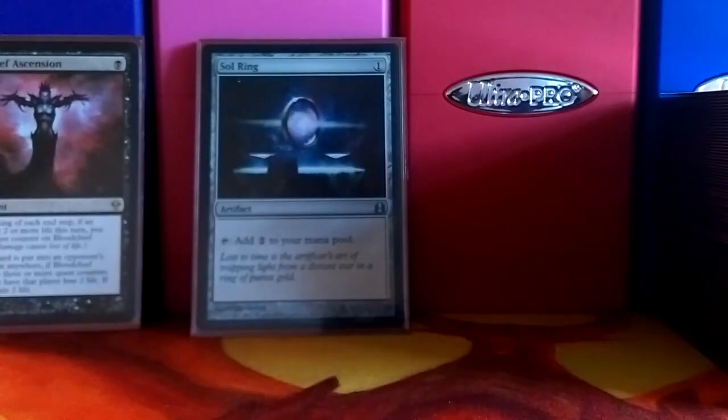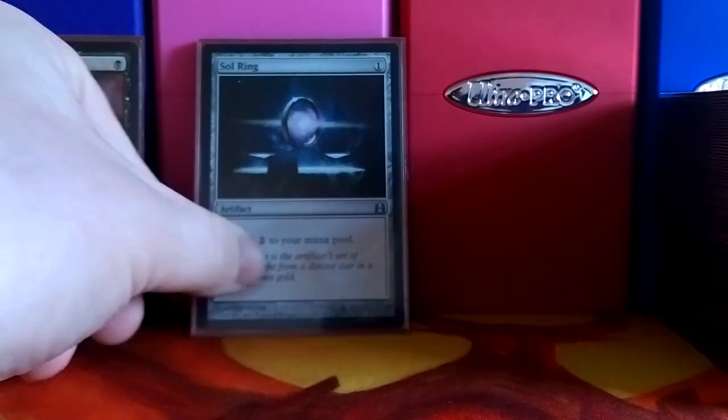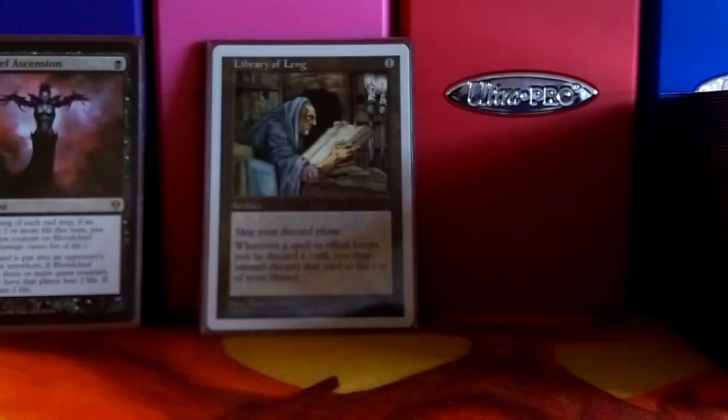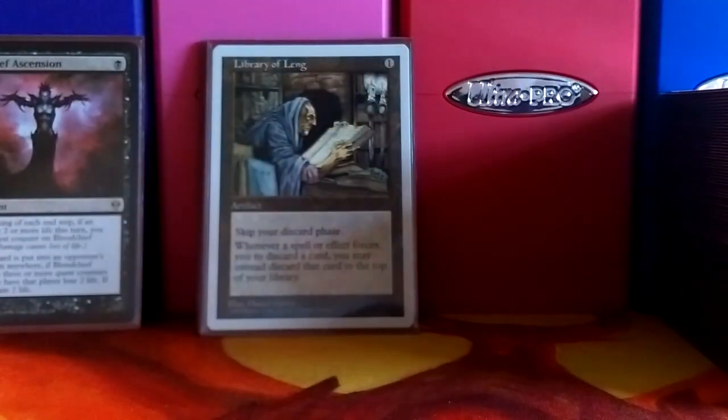Now we've got the artifacts. We've got Sol Ring, which is your basic mana rock — it's the only mana rock in the deck. Library of Leng — pretty much you have no maximum hand size. I got this particular version because it says skip your discard phase, which I like. And whenever you do discard a card, you can put it on top of your library. So with all the Wheel of Fortunes, if you've got something that you don't want to get rid of, just put it back on top.